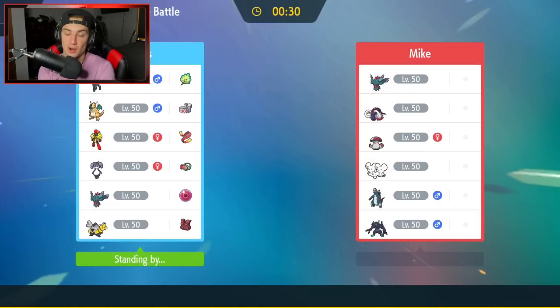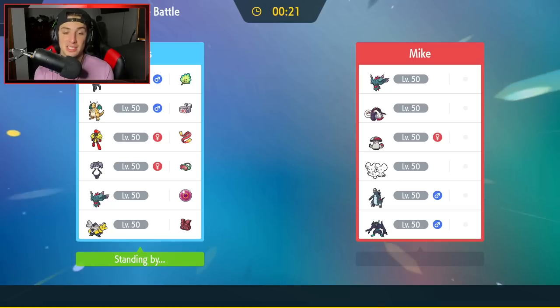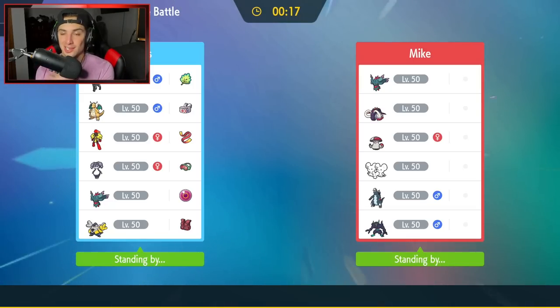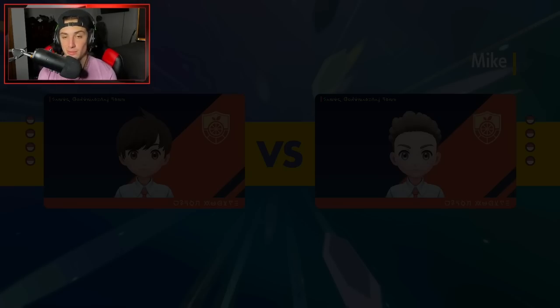The thing about Indeedee and Armarouge is it's still super strong if you get it in at the right time, but it's very predictable. Whenever I have a team with it, everybody always plays against it. If I go Indeedee-Armarouge and they don't lead a counter to it, it's pretty much GG — I can set up a nice Expanding Force and just call it games.